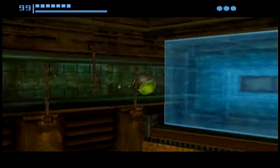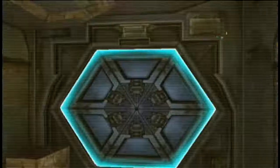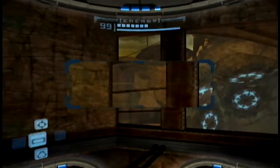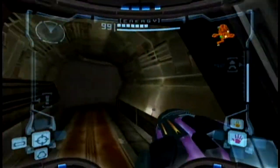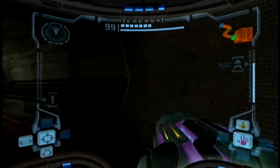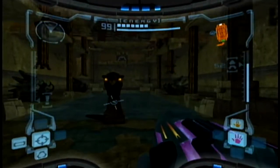All right, now that we're up here, we can use this to roll past this area and we can disable this force field. Now we can hop in here whenever we like. And now we're back to the Deep Chozo Ruins again, without Bird Grandpa's comfy chamber.